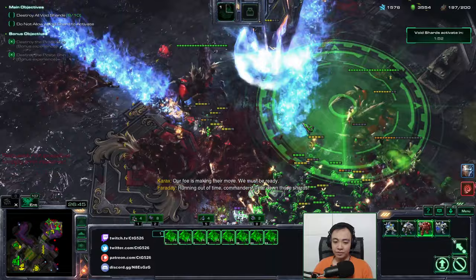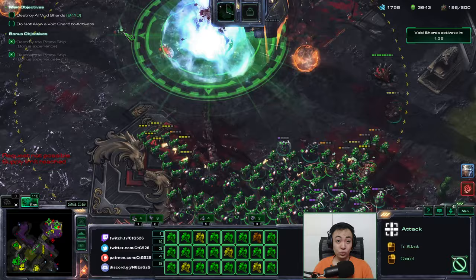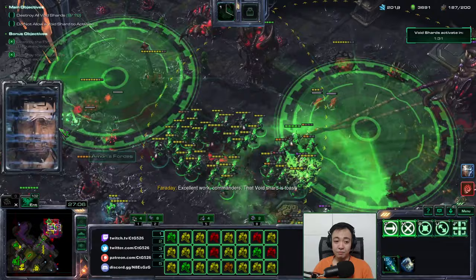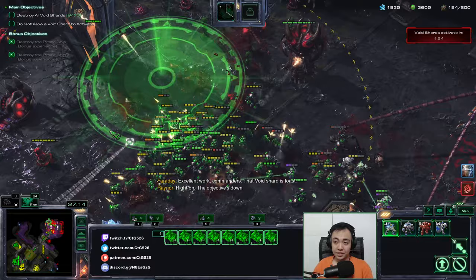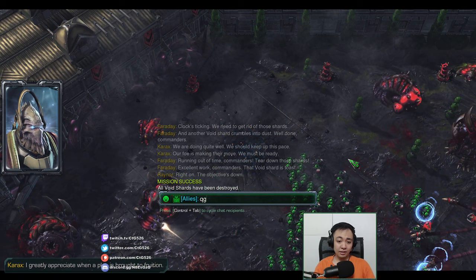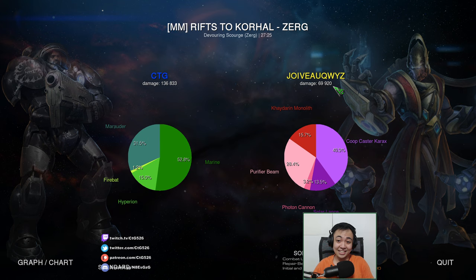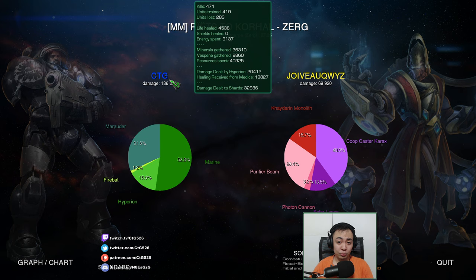Take note — this is level one, and we are doing pretty smoothly here on Brutal difficulty, which is the highest possible outside of mutators. There was only one time where I really lost a lot of my army. To recap: as Raynor, just get your economy rolling. Get a lot of Orbitals up, constantly produce workers until you've fully saturated your harvesting lines, and constantly produce forces until you reach 200/200.